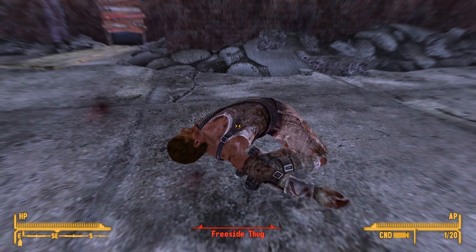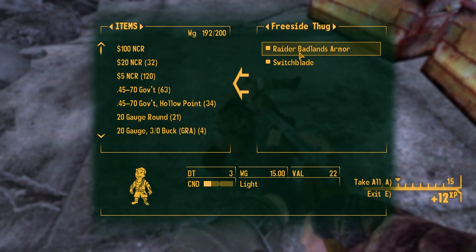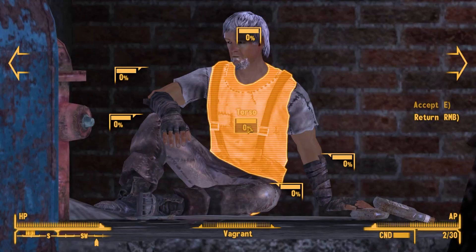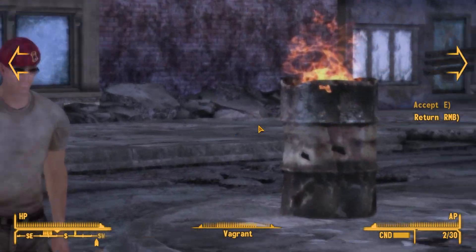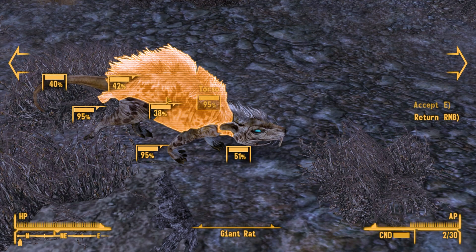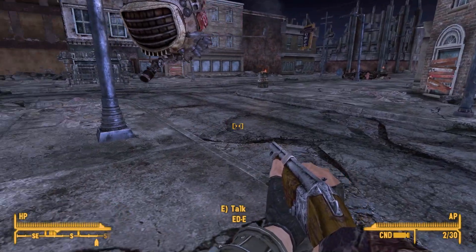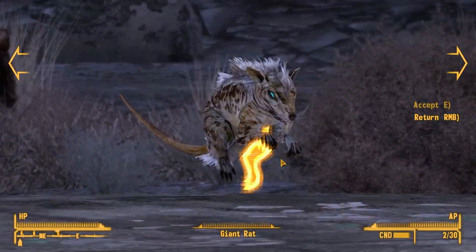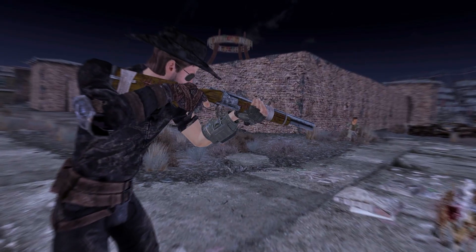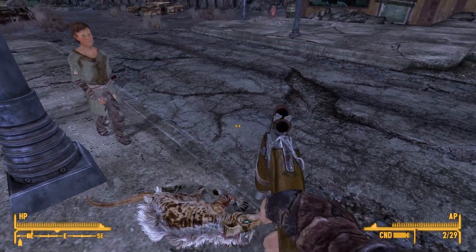That went about how I thought it would. What is that? A giant rat — and it seems to be friendly! And there's a kid chasing it. Should I shoot it? 'Hi, we're gonna have rat tonight.' This kid actually — okay, should I help the kid? I'm going to help the kid. I'm also going to take the meat, sorry kid. 'Thanks, mister.'